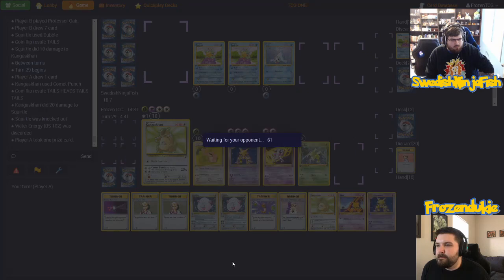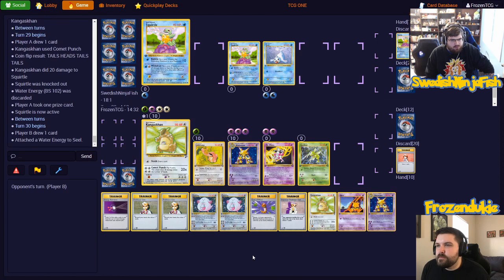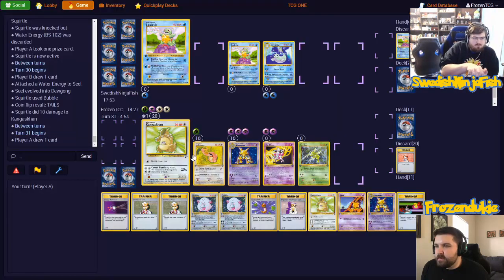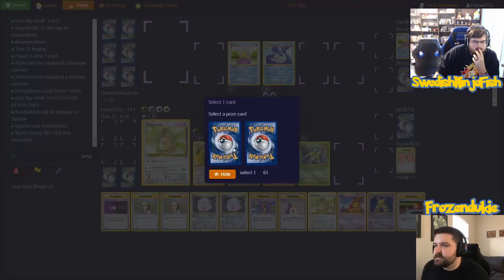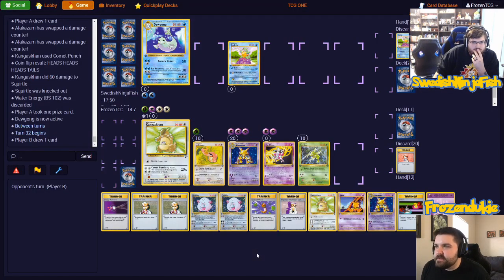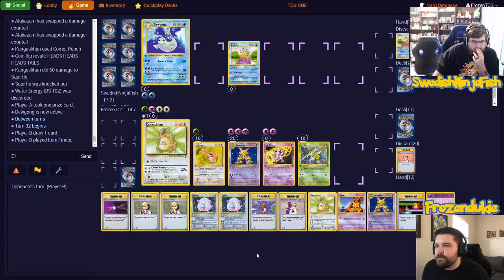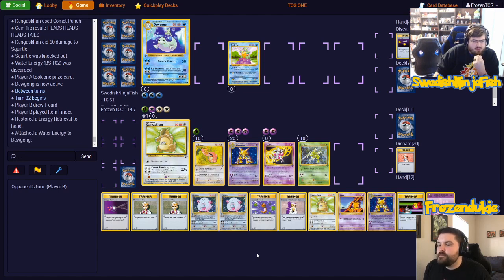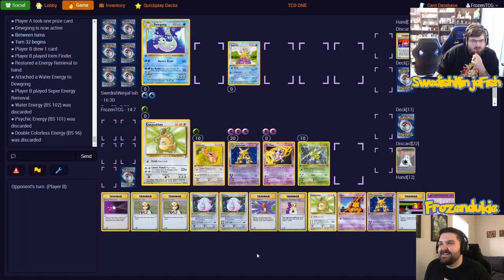I'm going to put up a Squirtle. Attach energy to the Seel, evolve into Dewgong, and Bubble. We used all of your bubble luck apparently! I think we just keep punching here. Comet Punch — nice! Bringing up the Dewgong, heads heads heads heads heads. I'm going to Item Finder a Water Energy and a Switch for Energy Retrieval, attach energy to Dewgong. Super Energy Removal — your Kangaskhan. End my turn.